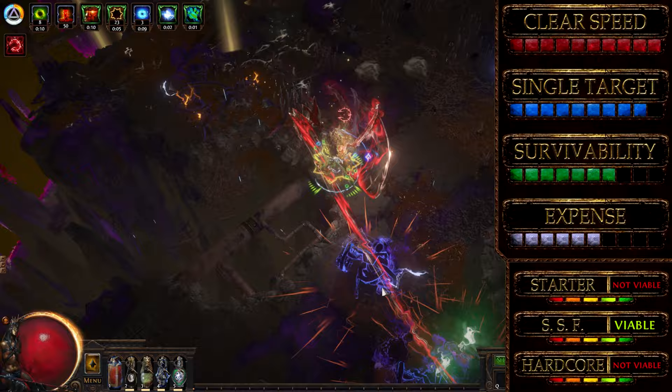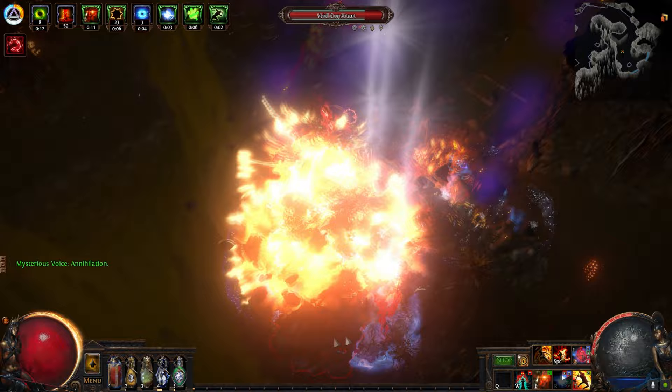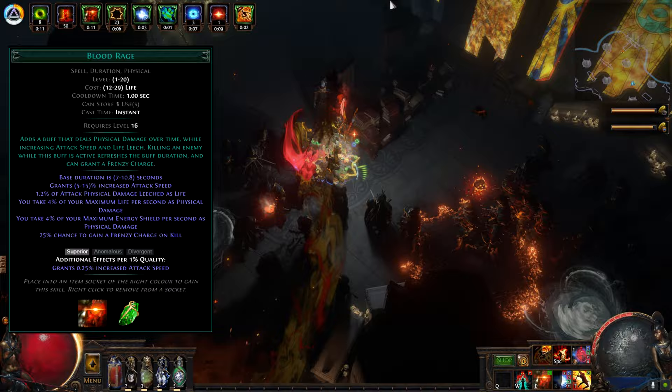It is easy and simple to play the build without too much reliance on temporary buffs like most builds out there. The way Flicker Strike works is when you attack with this skill, it consumes each frenzy charge to bypass the cooldown for each cycle of attacks. There are several ways to instantly gain back all our frenzy charges in this build without relying on the timer from the Aspect of the Cat.